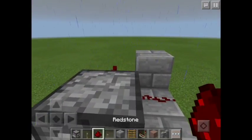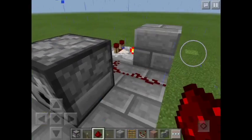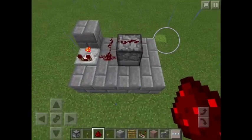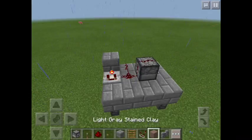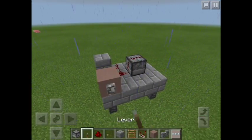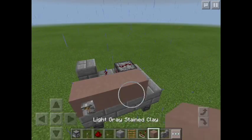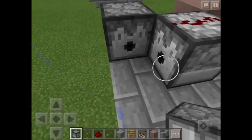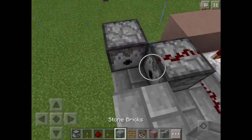Next, crouch, press that button, and place the redstone on top just like that. You can place some blocks around here freely, but don't place a block there if you want to have the reloading system.